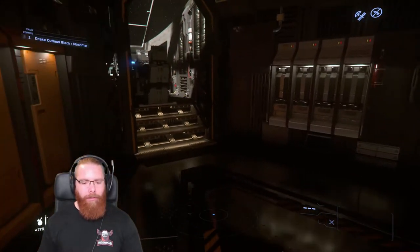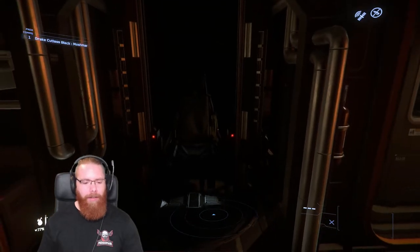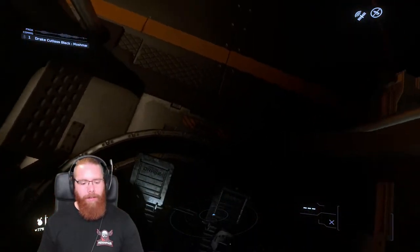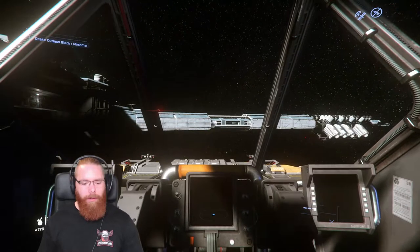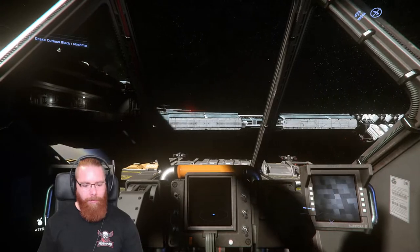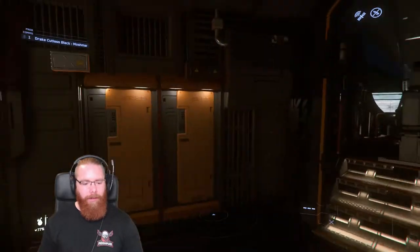We've got the crew quarters, which is similar to the Red except where the bathroom is on the Red, we've got another turret. So you can fly the ship and have your mate on the turret for that extra firepower, which is pretty damn cool. I don't think it works right now — there's no power — I'll have to try that when I turn the ship on from the pilot seat.